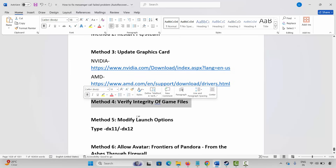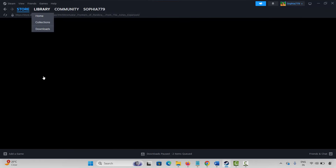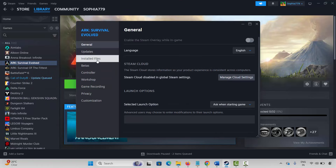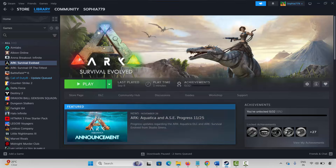The next solution is to verify integrity of game files. Go to Steam, under Library section select your game, right click on it, click on Properties, click on Installed Files, and then click on Verify Integrity of Game Files. This will take some time. Once the game files are verified, try to play the game and check whether it's working or not.